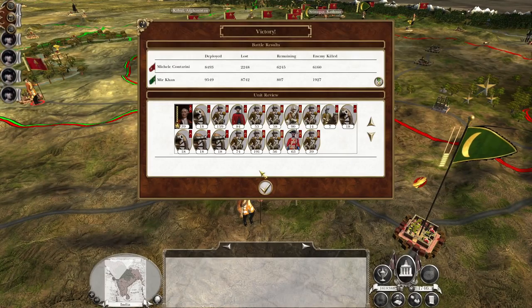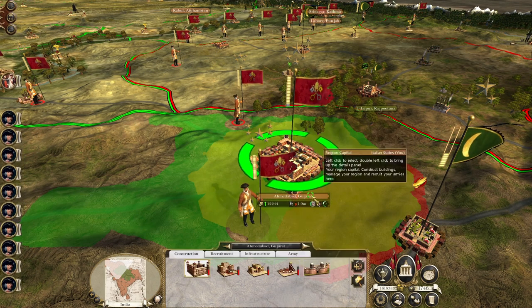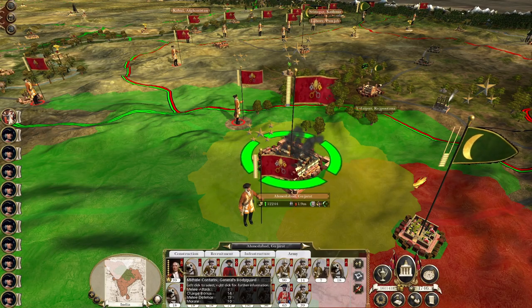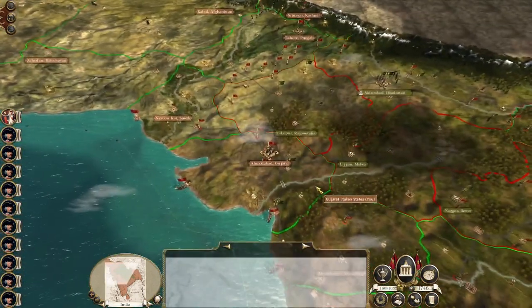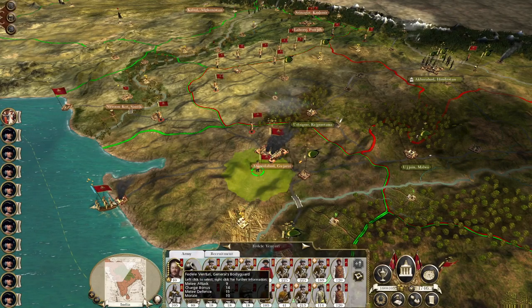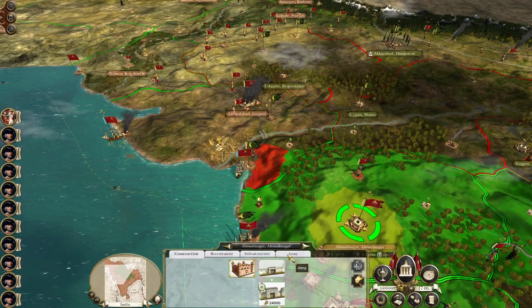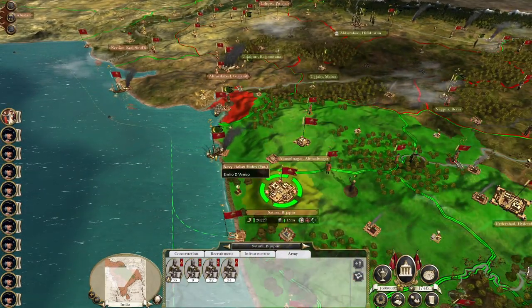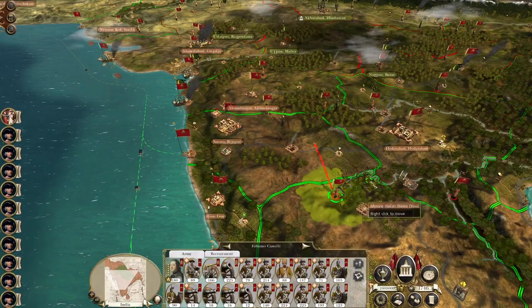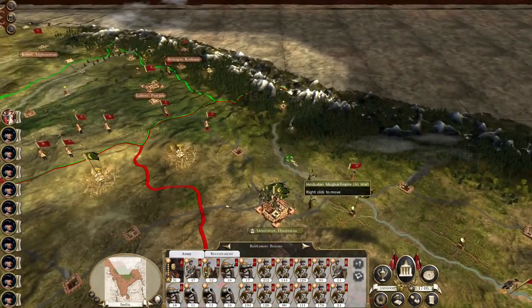We've lost a couple of units there. Let's repair the buildings inside. Michel Contarini — good stuff. Mr Venturi, you took a bit of damage but I think it can be repaired with a bit of cash. Everyone's moved more or less. Everyone's done stuff in India — we can't really do anything else.